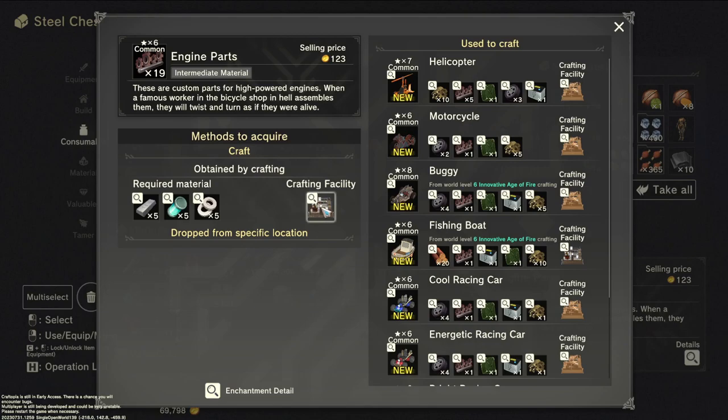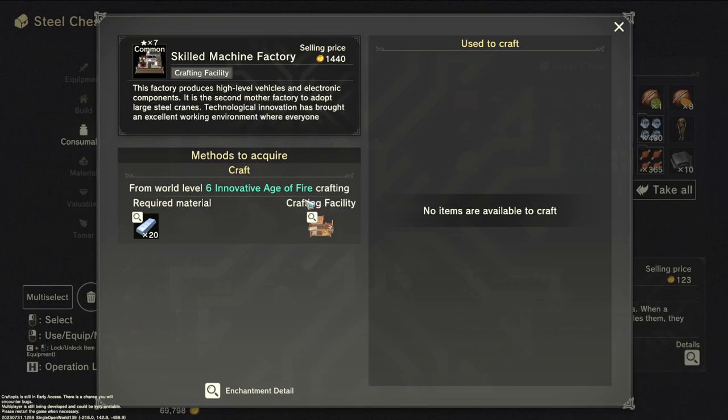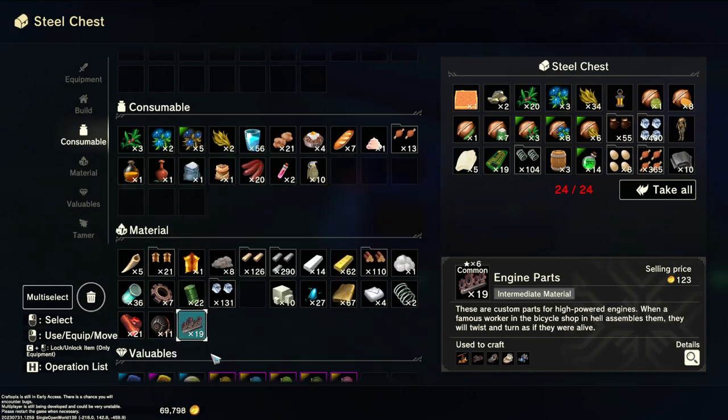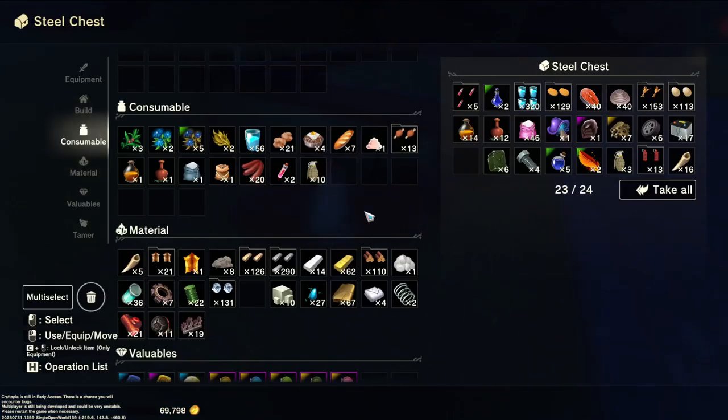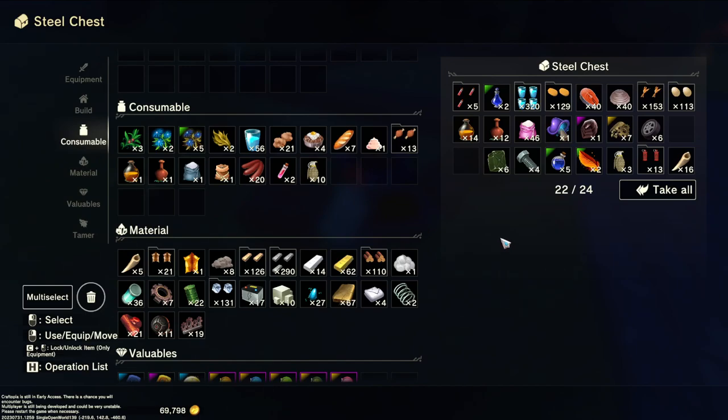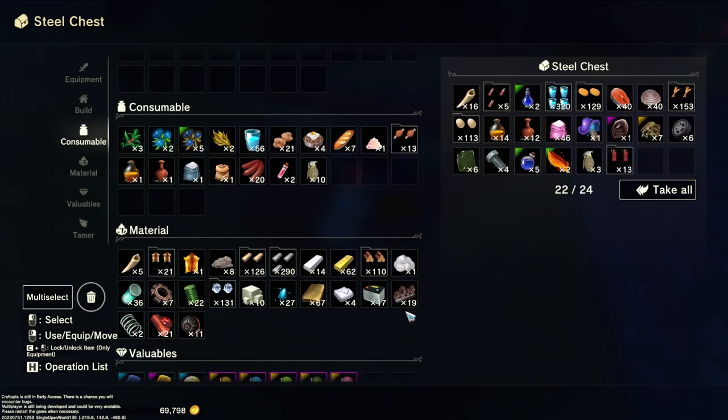They are crafted in the crafting facility — skilled machine factory — and it requires... what the hell, that's stupid. So they expect you to have certain things in order to make the things to see the things you need to progress the age. They kind of want you to search for it or trade for it — if I remember correctly there was a trader.